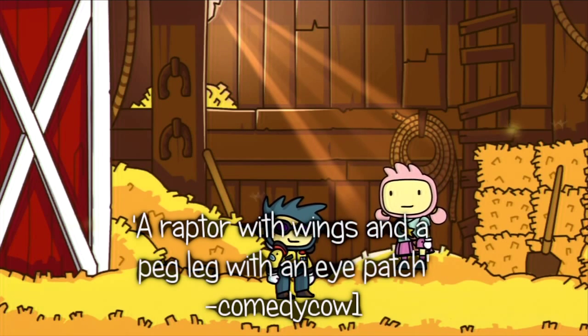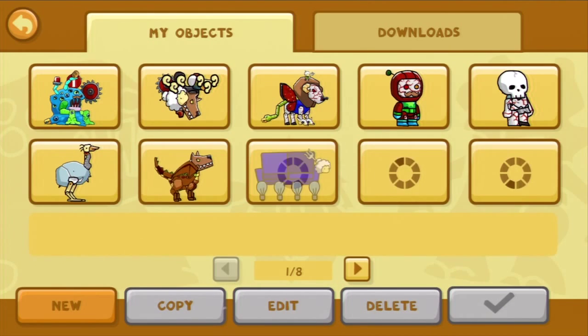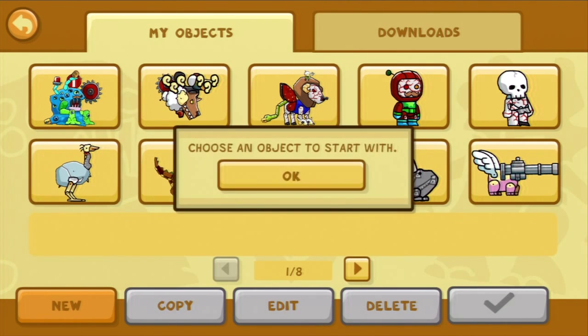It says: can you make a raptor with wings, any kind, and a peg leg with an eyepatch? So let's try it out. Bonjo will be doing the first one. Huzzah! So, a raptor, right? That's what it says.